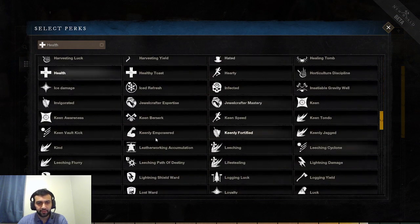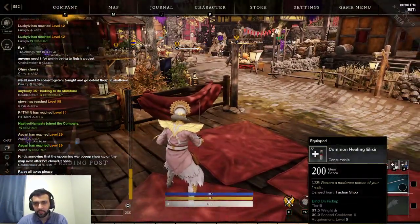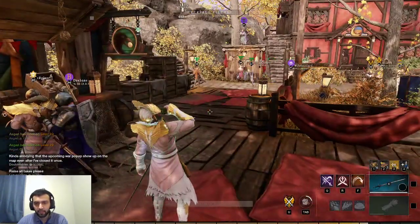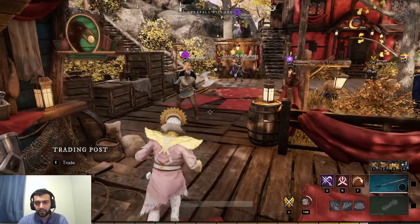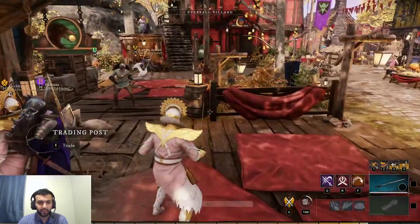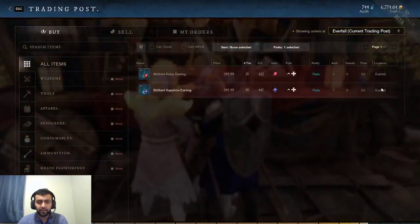Next perk is Healthy Toast. When you drink a mana potion, gain 3–9.4% of your max health. The reason why this is very strong in PvP is that health potions and mana potions have separate cooldowns. So even if you're running a full stamina build where you have nothing consuming mana, you can still chug mana potions and gain HP if you have this perk. End game you're going to have about 9,000 health — that's around 900 healing for chugging a mana potion. Very, very strong perk in PvP.